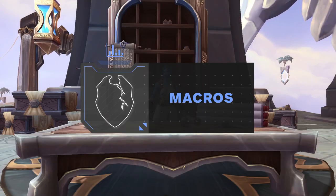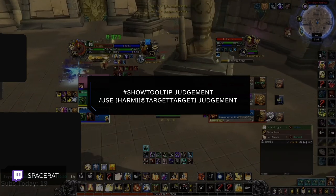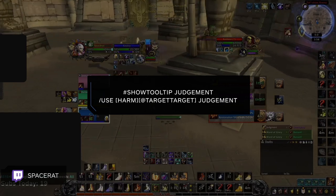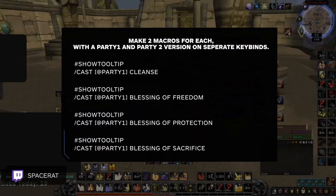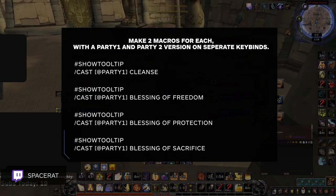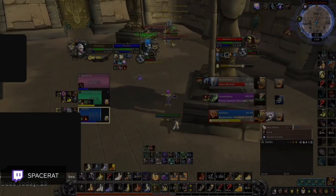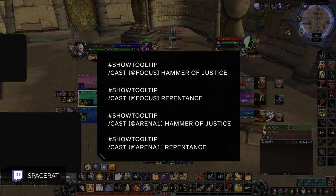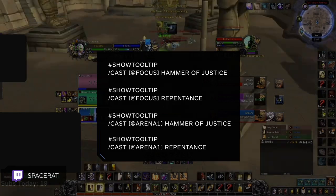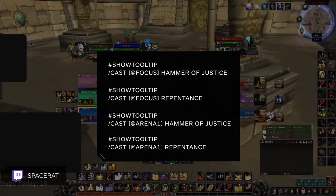Finally, let's take a look at some of the macros you should be using in season 2 and beyond. With the new addition of Judgments of the Pure, you might want to consider using a target-target macro for your Judgment so that you can use it to dispel while not having to deselect your teammates. As a healer, we highly recommend using party 1 and 2 macros for your dispel and your blessings — do this by simply adding an @party command with an ability, binding party 1 and 2 to separate keys. For Hammer of Justice and Repentance, you could either make separate focus macros for each and arena 1, 2, 3 — or if you really want, you can do both. One isn't necessarily better than the other and whatever is most comfortable for you is probably best.